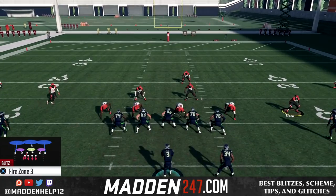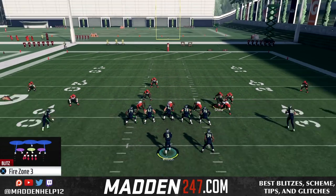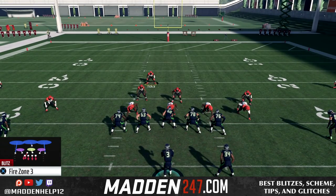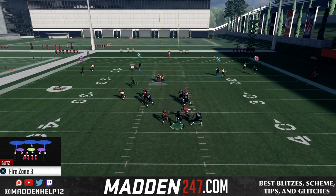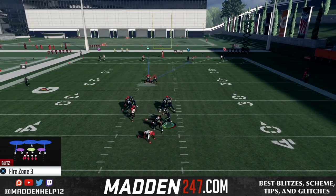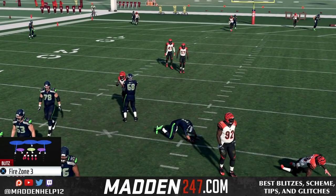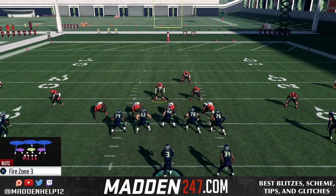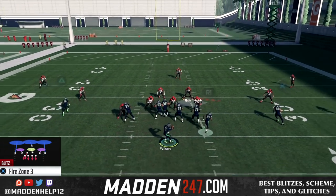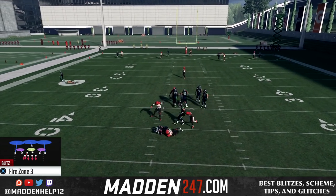This is great because we can send pressure left and pressure to the right side. Slide protection does not pick this up, and even slide protecting with IDing the mic doesn't pick it up. We can make this even better later in the year, but for the first week or month this is very good to have — especially on third down or second and long where we can send pressure and know it's going to get in.